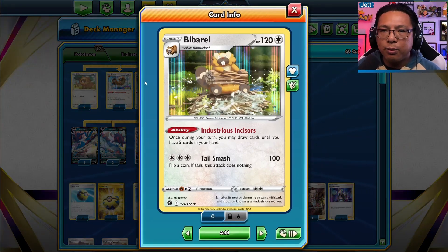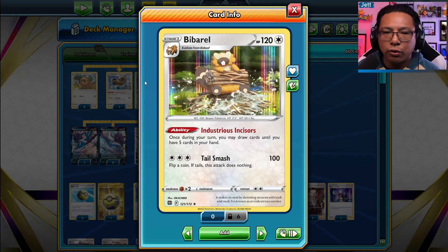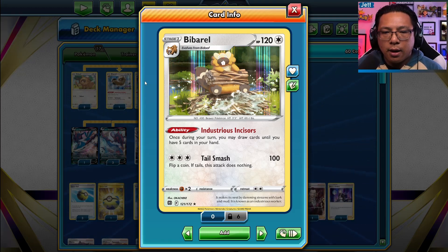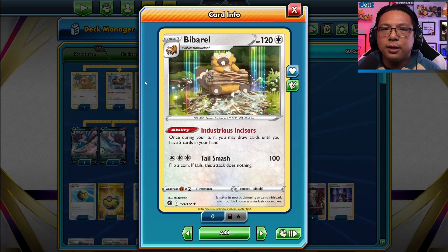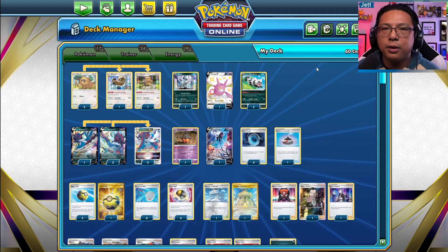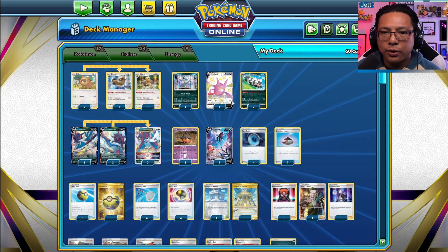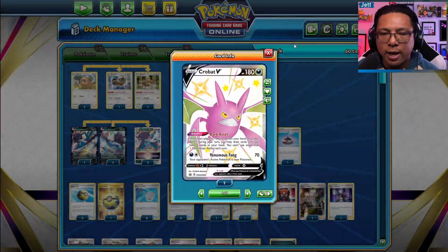The big difference with this deck versus other Samurott decks is we're running Bieberl. Bieberl is a great support engine, drawing up to five cards with its Industrious Incisors ability. This is a great way to keep your deck flowing and helps get the cards you need to keep the momentum up.